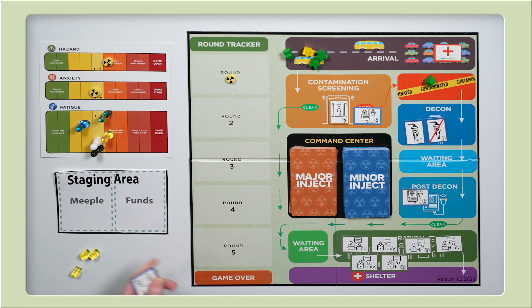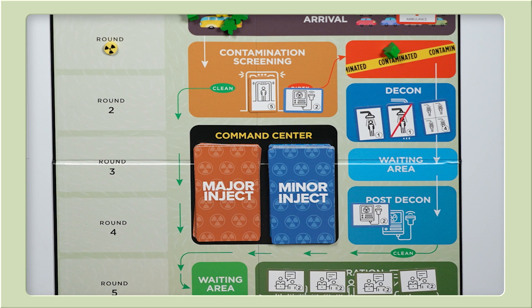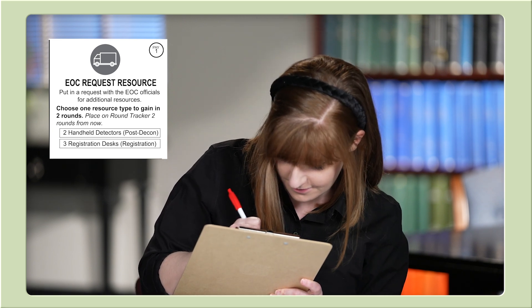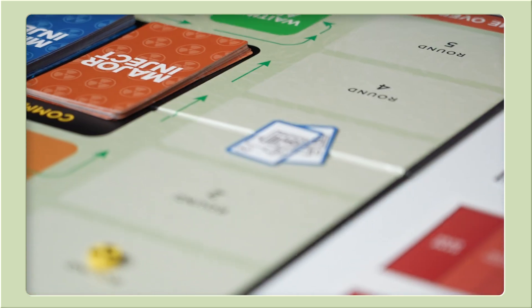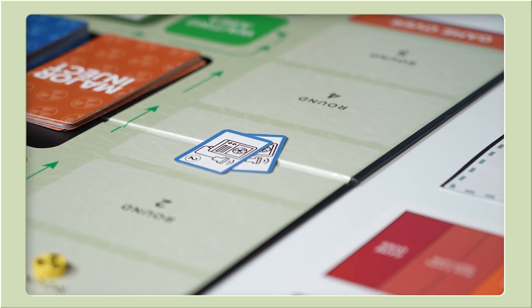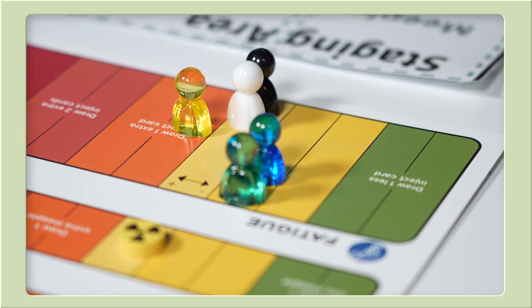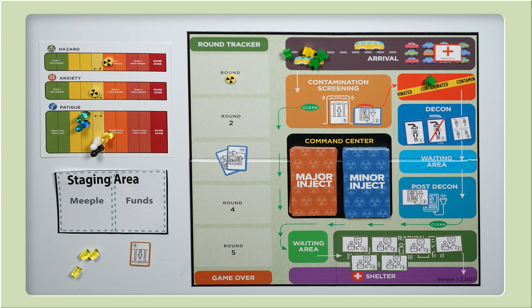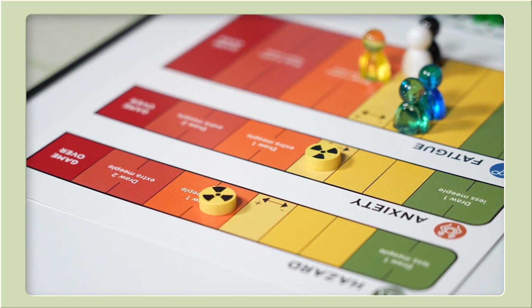Since FP is out of the orange, they will gain a mobile decont and add it to the decon area, which has four showers. Next, the Emergency Manager will contact the Emergency Operations Center, or EOC, to request a resource. We can choose one resource type to gain. Since we just received registration desks, we request two handheld detectors for post-decon and place them on round three on the round tracker. Last, since there are no funds left, Public Health can only do a free action — they choose to take a self-care action and reduce their fatigue by two. It's important to take breaks when you can and not let actions go to waste.